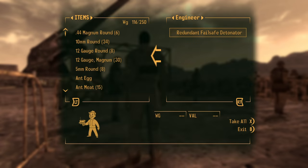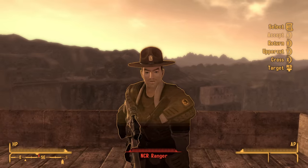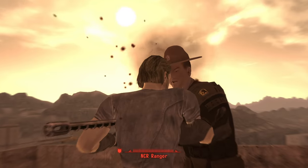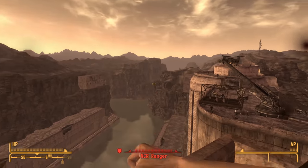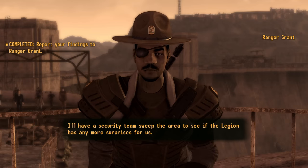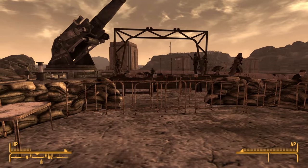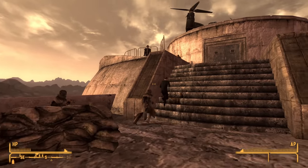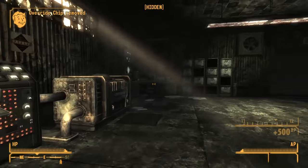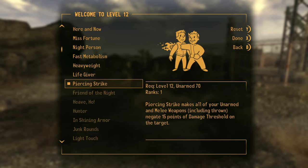Rather than steal the detonator from the fake engineer and hand it over to Grant right away, I instead hold onto it until the Legion Sniper reveals himself and go give him a taste of justice first hand. He manages to get a few shots off, but nothing I won't be able to heal through in time. I then told Grant about the sniper, which causes the surviving assassin to charge the President and somehow kill one of the guards with a tiny knife. He is of course killed almost immediately and the President lives another day to tell terrible speeches. One last task before assaulting the dam is to power up the substation — one quick trip there results in a level up and I can finally take the Piercing Strike perk, which will probably be necessary for the final battle.